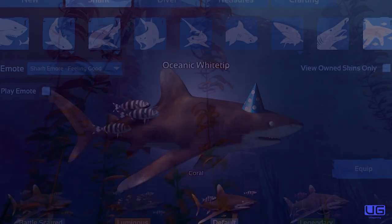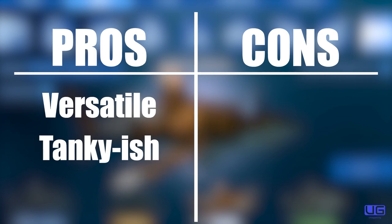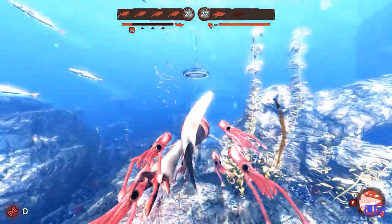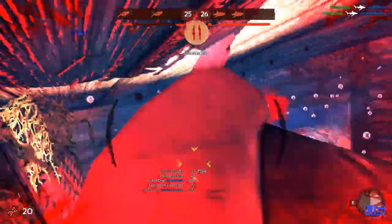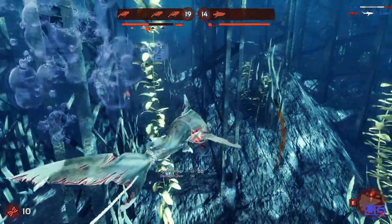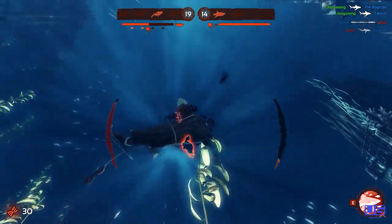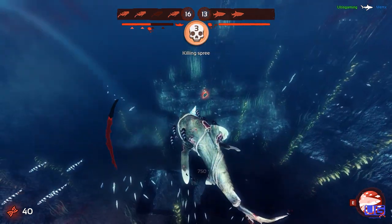In 7th place we have the oceanic white tip. Pros: it is a very versatile shark, it has a lot of health-ish, and it can deal a lot of damage-ish. Cons: it's an average shark — that's pretty much it. For the play style, you generally want to grab a diver while on defensive mode, then immediately swap to offensive mode to finish off your thrash damage, then either move to the next diver or escape. Since this is a versatile shark, upgrading is up to your discretion. However, going down a speed route — building for speed as you would a tiger or mako — would probably serve you best.